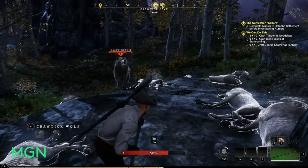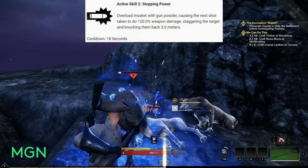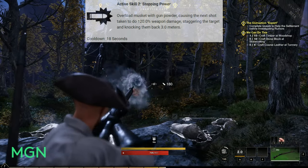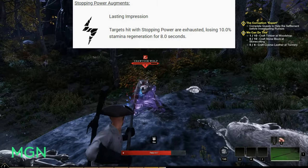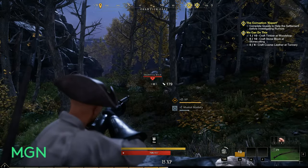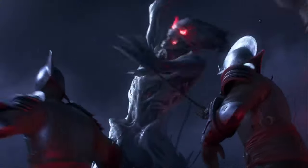The second active skill in the Trapper tree is Stopping Power. Overload your musket with gunpowder, causing the next shot to deal 120% weapon damage and stagger the target, knocking them back three meters. Cooldown is 18 seconds. Two augments: Lasting Impression — targets hit with Stopping Power are exhausted, losing 10% stamina regen for eight seconds; and Supplementary Repulsion — targets hit with Stopping Power are also slowed by 10% for eight seconds, so if something is getting close, they'll be dead before they reach you.